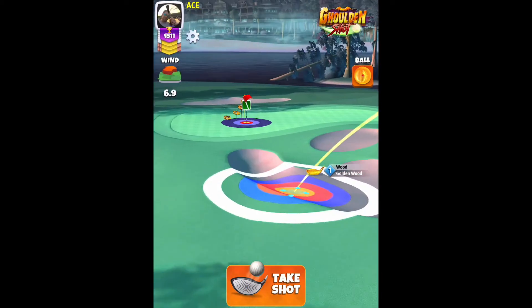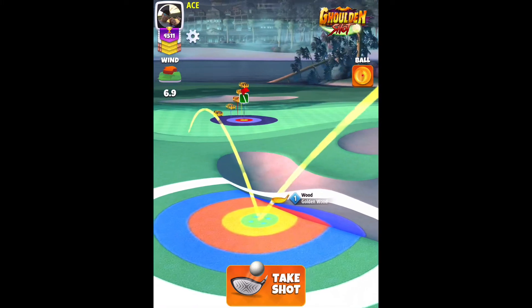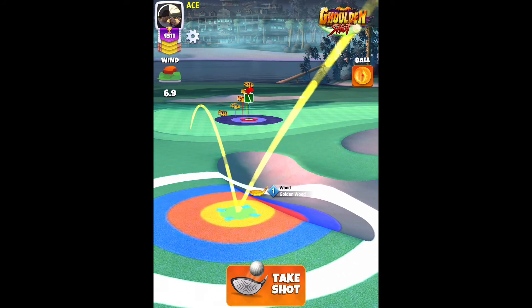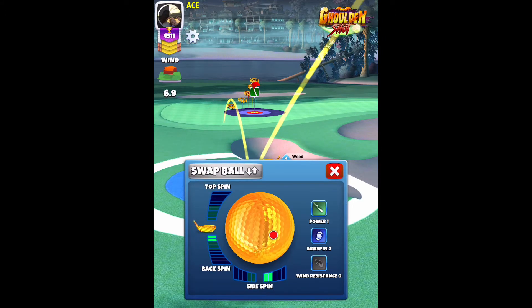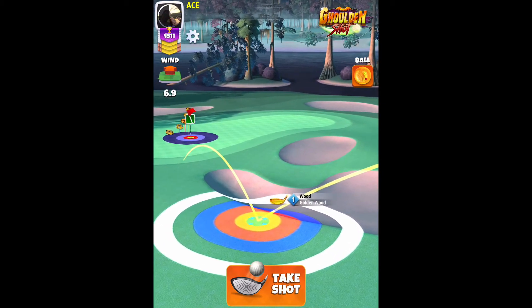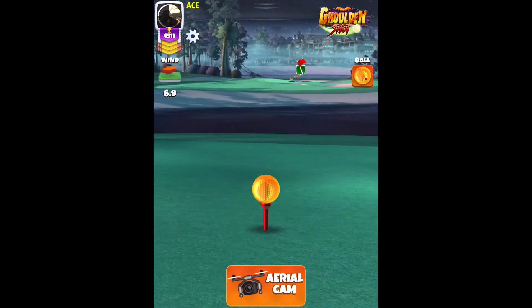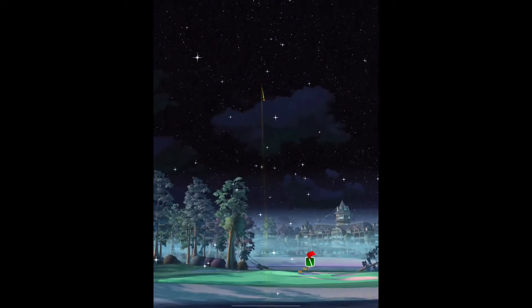Alright, so with wind pointing towards 130, we're going to line up before we put any spin with the yellow ring right at the edge of the rough, ball guideline pointing right there. Going to use 3.8 bars of backspin, 2 bars of sidespin to the right. 6.9 equals 4 rings, and we're going to use half a ball of curl — half of the inner wall.